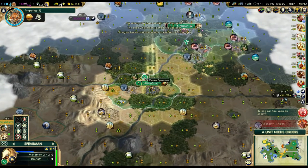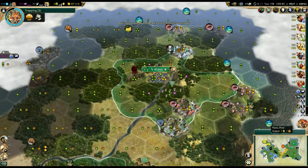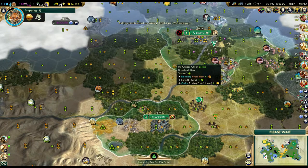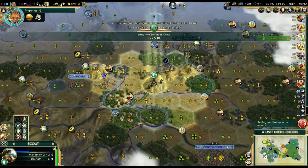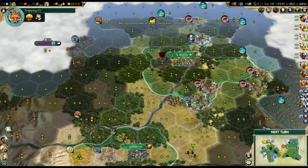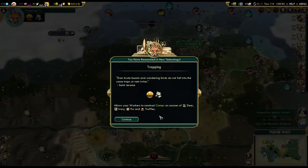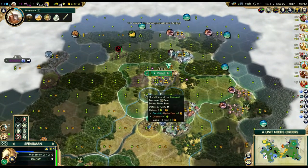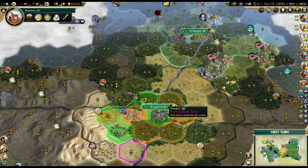We're just going to go ahead and kill the horseman. Sorry if you can hear my sniffling - I've been having some allergies lately. The pollen up here is starting to get pretty bad, so I apologize in advance. And of course they pillaged my farm. Let's bring this guy up and fortify him in there - he's probably going to come down and try to pillage this farm. He's spreading Hinduism to Shanghai - that's unfortunate. Hopefully I can keep my Pantheon in Beijing for a little while longer because I kind of need that.